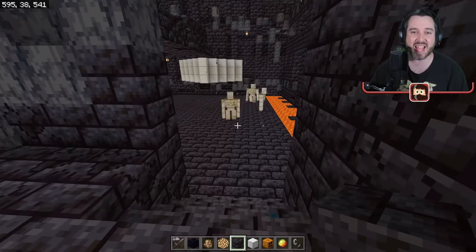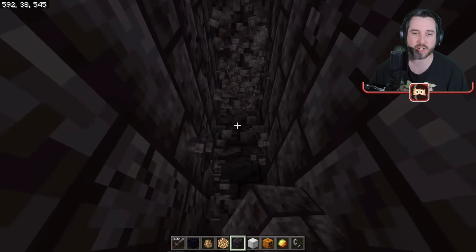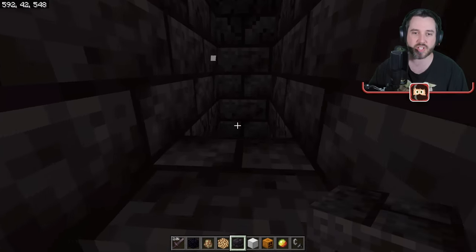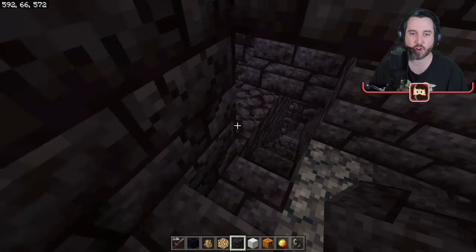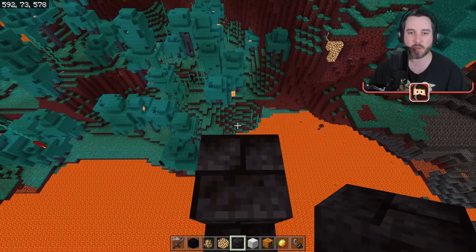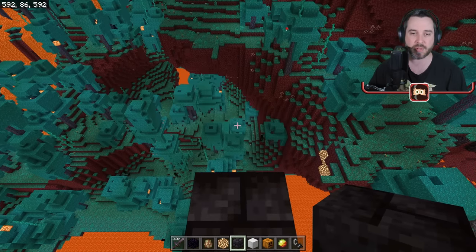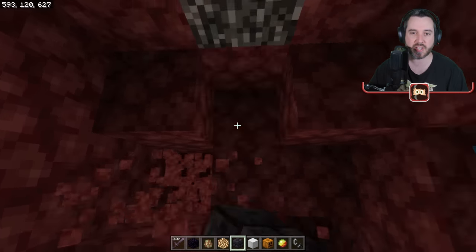We want to make sure we give ourselves easy access to this place, which is going to be really important to get our frogs here. I'm going to punch a hole in this wall and staircase ourselves upwards, because I want to get to the nether ceiling — if I can get to the nether ceiling, traveling in and out of here becomes incredibly easy. We're going to make our way up to the nether roof and get as high as we possibly can. This part is going to be a little tedious, but when you have to move something as fragile as frogs — which are likely to hit lava and die or get blasted by a ghast — doing something like this is going to make things a lot easier. Get yourself up to about level 120 and clear yourself out a small area.